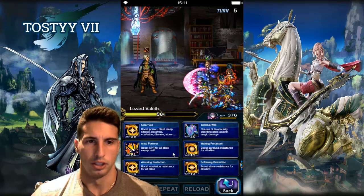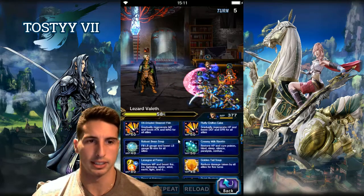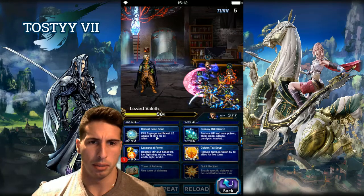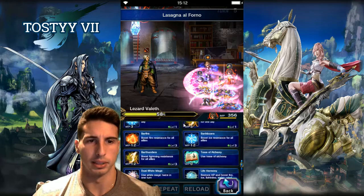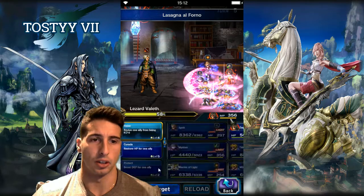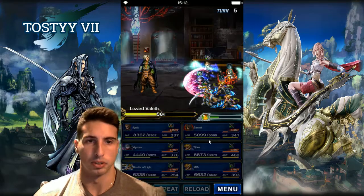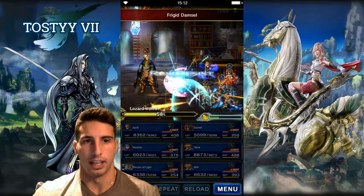Mystea casts another Tetra Wall to keep coverage up. With Ignis I do what I was supposed to last turn — Lasagna and Bean Soup. Garnet goes for a party heal since we've already cast both our espers. We cast Curaga to make sure Mystea is nicely healed up. The fight is actually really easy — just control it as much as possible.